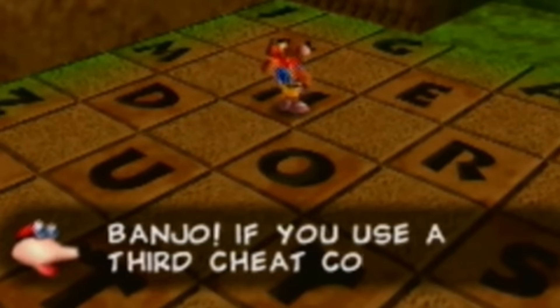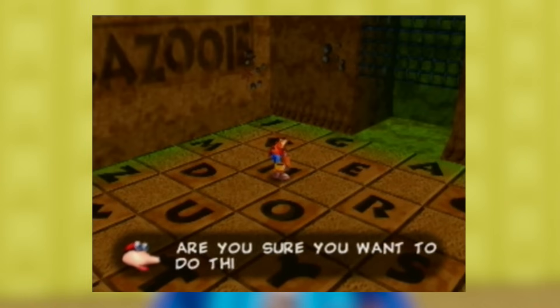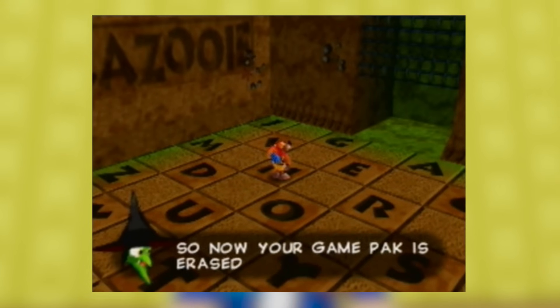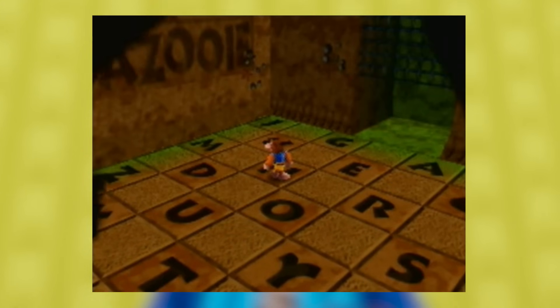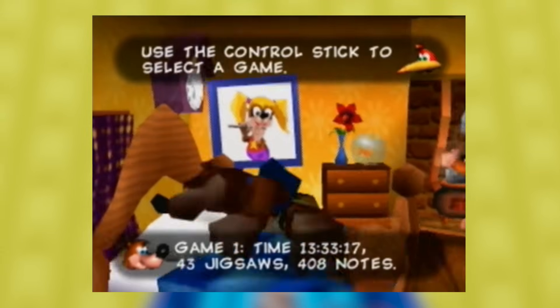There's even a warning: 'Banjo, if you use a third cheat code, your game pack will be erased. Are you sure you want to do this? Press A for yes or B for no.' They're really trying to warn the player. If you don't listen, your game pack is erased and it forces you out. If you try to load your game, it's completely gone — it says empty. Honestly pretty brutal, but it does give you three warnings.